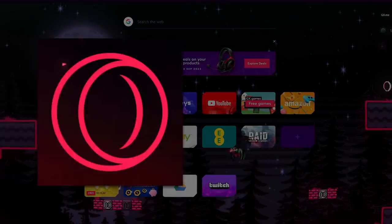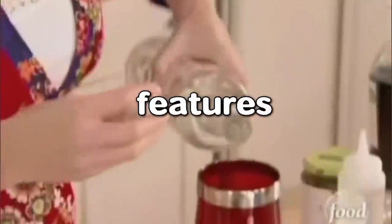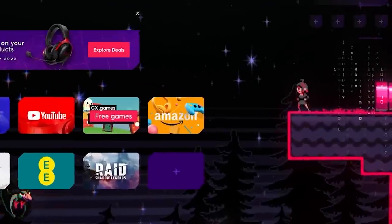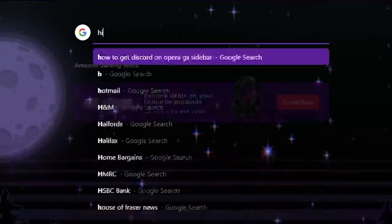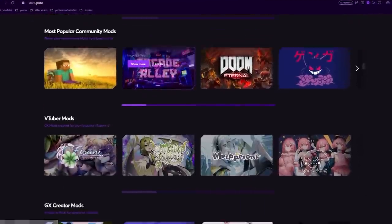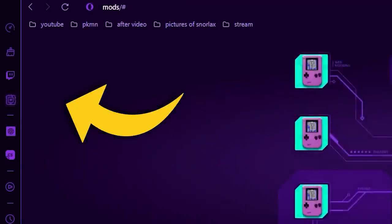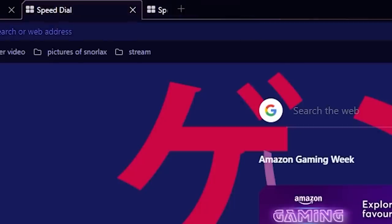Opera GX is on a quest to make your browser less boring. GX mods give you all the customization you want, and then some. I'm talking wallpapers, wallpapers with added music, keyboard sounds, and opening and closing tab sounds — all of which you can turn on and off whenever you like. There's always tons of new mods being added to the GX store, which can be found through the mods tab on the side.